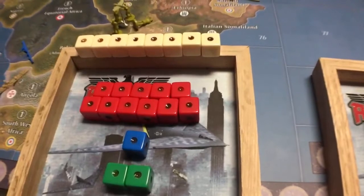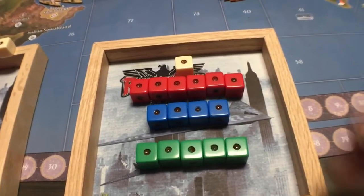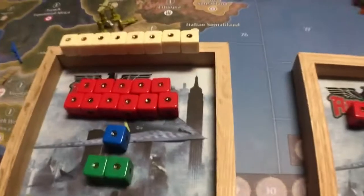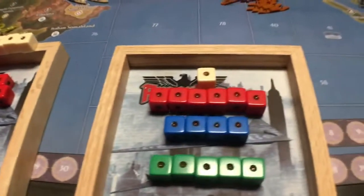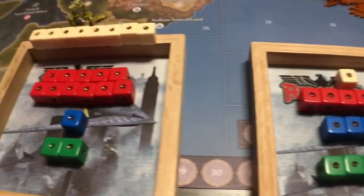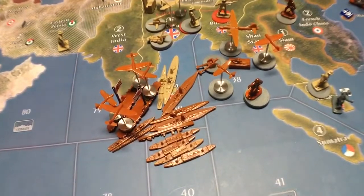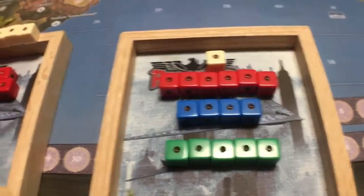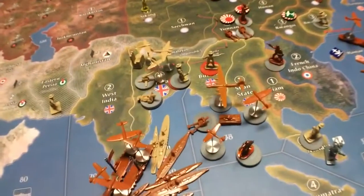Let's say the AA guns take out two planes. The difference is you're heavier down here where you're rolling high dice, whereas the British are almost all twos. You're probably going to have better odds than this as the Japanese player, but this is the minimum you're going to do. I didn't bother setting up the naval attack because you're obviously going to win that fight — you've got your battleships, carriers, and all that. There's not that many defenders here, but this is a capital and you want it.